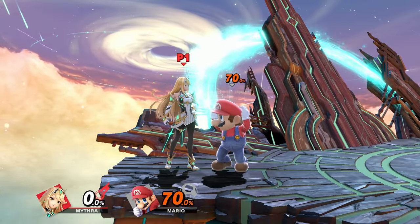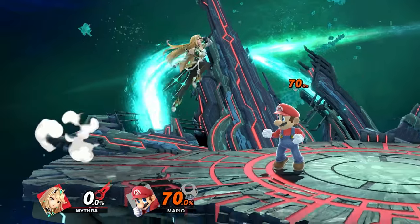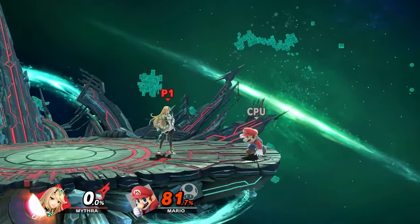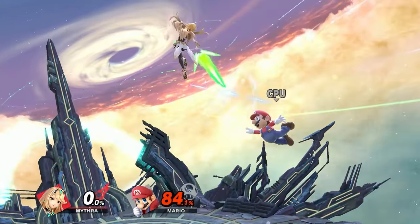At high percents, Mythra's combo tree changes because opponents are sent further. Off down throw you can really only do down throw into forward air or down throw into up-B against heavier or faster falling characters. Landing nair at high percent is similar to mid percent because you have a good amount of time to choose what to do — you can go for landing nair into forward air corner carry, landing nair into up-B, or landing nair into lightning burst which can lead into kills. These are slightly tighter windows and you'll need to dash into position.